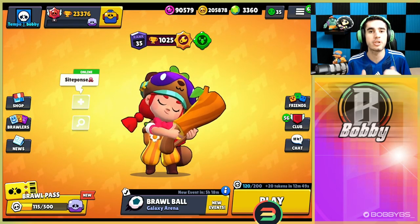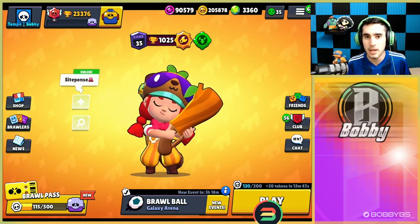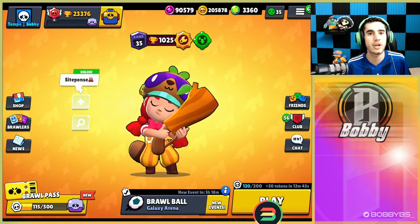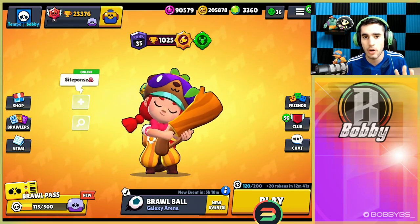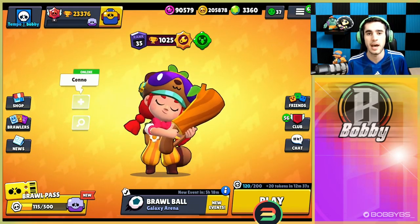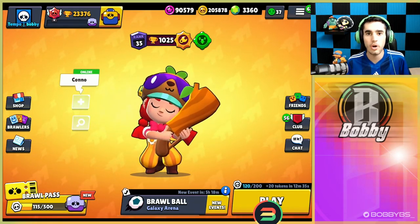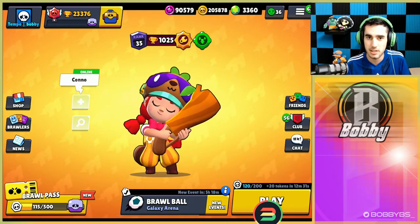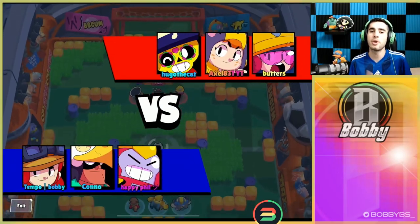We got a few replays to show you guys some high level Jesse gameplay. We're going to explain when to use what gadget and what star power, because there actually is a huge difference. All four — two gadgets and two star powers — are used in different times, and I think it's the only brawler where all four of them are viable in different places. So with that said, let's hop into the games.